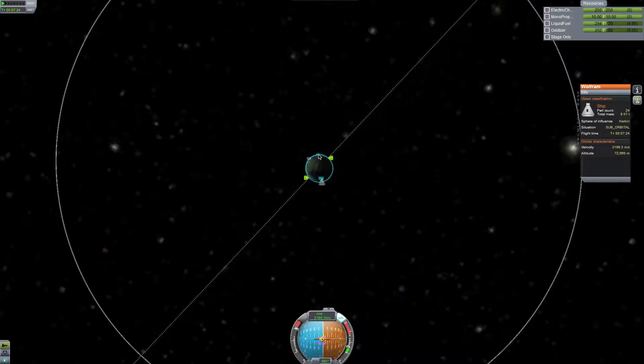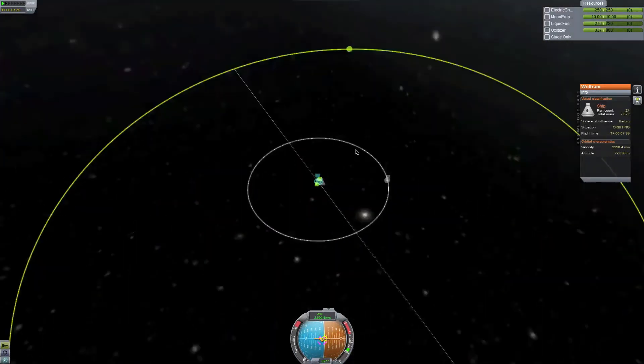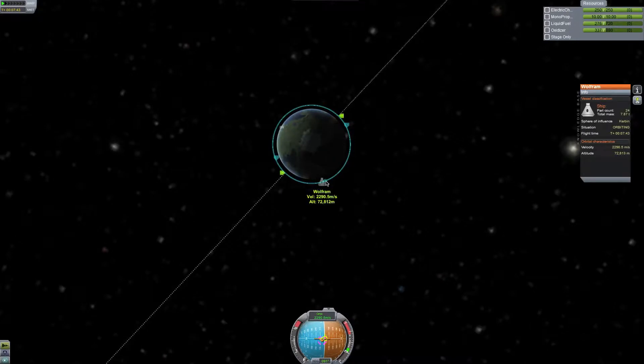What's my periapsis at there? Cut — let's bring that up a little bit. Cut. 70-74, that's fine. SAS off. If I just go prograde right now, a little bit — okay, give me a minute.